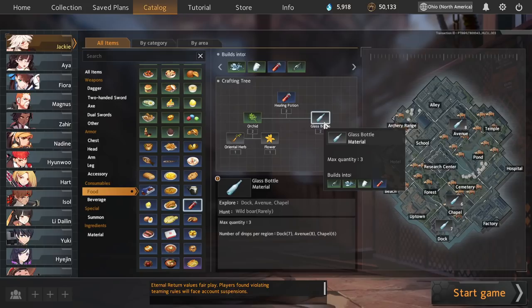These resources are not super contested for other food recipes, so they tend to still be around even if you're looking for food in the late game.